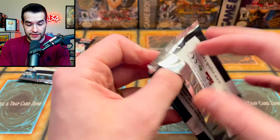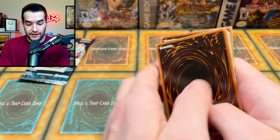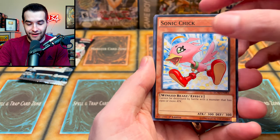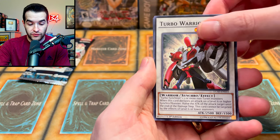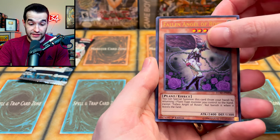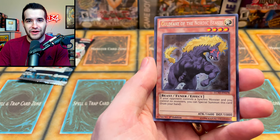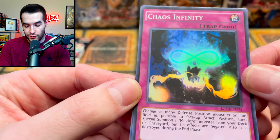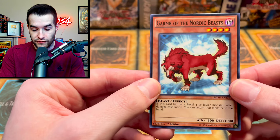Two packs to go. I don't know how we're doing, to be honest — I feel like maybe okay, but nothing that I'm like 'wow, this has to be worth money.' Pack four: Roar of the Earthbound, Sonic Chick, Graceful Revival, Turbo Warrior as a Common — interesting. Mechlorne Armory of Wazelle. Fallen Angel of Roses again in the ultra slot, I hope that's good. And a Secret Rare Horse — they gave both the Sheep and the Horse a Secret Rare, that's interesting. Chaos Infinity — some creepy artwork, the infinity symbols are like his eyeballs. And Garmr of the Nordic Beasts.